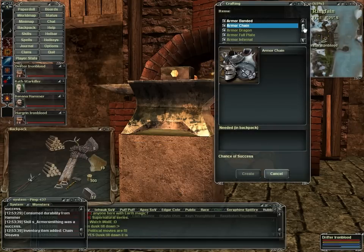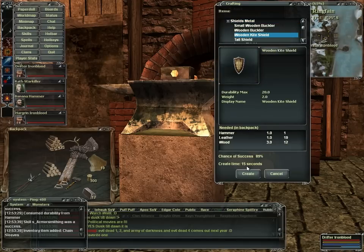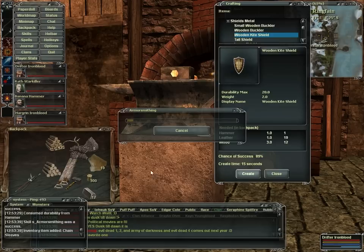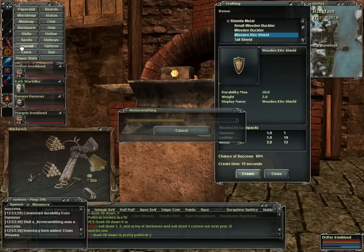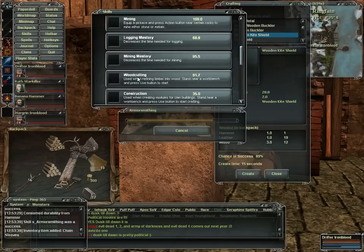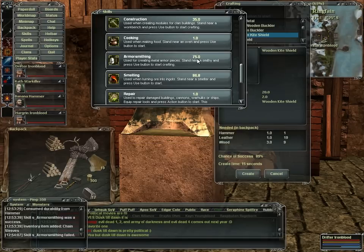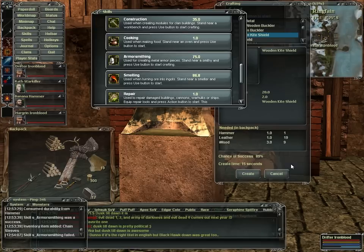We're also going to make a shield real quick. These are what you usually raise your skill up with — shields. We're going to hit that and see what happens. You can check your skill in your crafting menu. We're at 75. It didn't go up there, but it'll slowly go up over time. That failed — when it fails, you do not get skill.